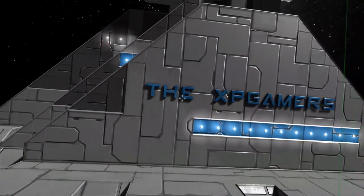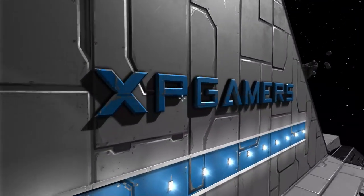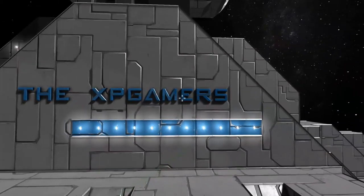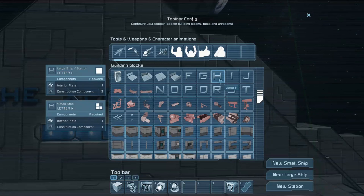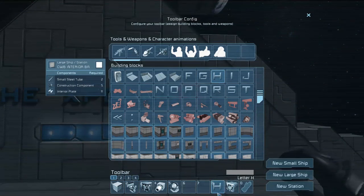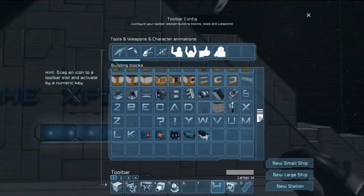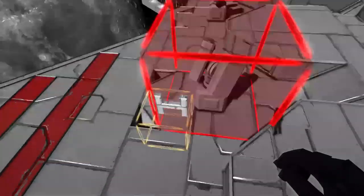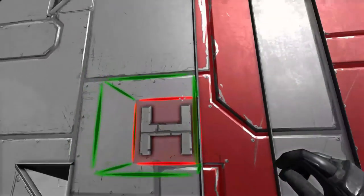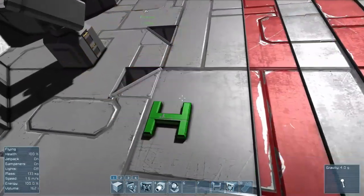The rest of the mods are all made by one single guy — Darth Biomex. He's done some amazing stuff, and the first thing I showed off when we started the episode was letters. You can color these. There's how they show up in your build menu. They are set up for survival — they take an interior plate and construction components, and they all take the same thing. They've got all the letters and numbers, which is pretty sweet. Let's just slap an H somewhere. You can change the colors — all kinds of stuff. Custom colors do work. If you hit P, you can change saturation and get that bright lime green color.